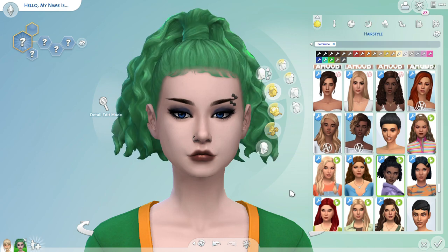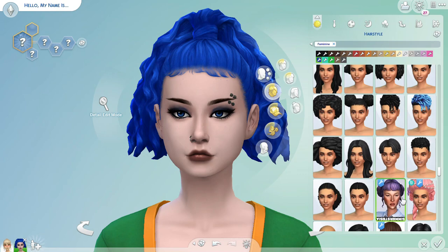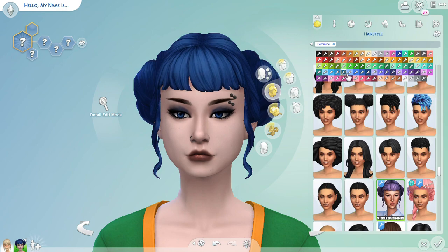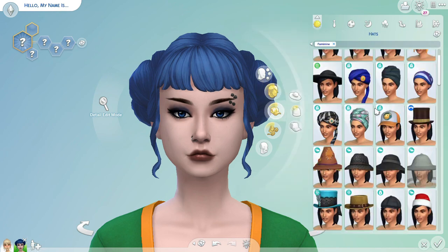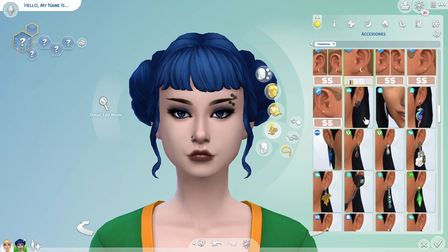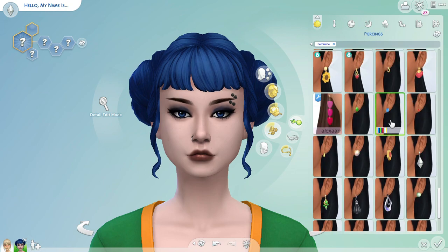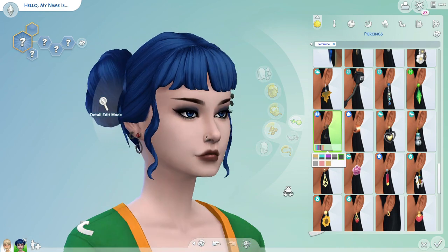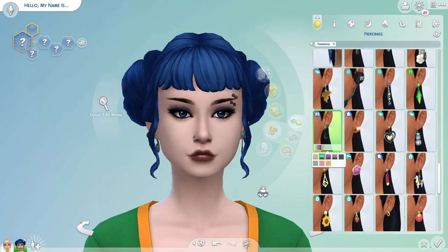For her hair, I wanted something very fun and edgy. I ultimately decided to go with these custom content space buns. They were so perfect and there are so many color swatches — I was very glad I did not have to use the Maxis blue hair color because it is way too bright for our Grumpy Bear. And this just fits so perfectly. I also wanted to give her some fun alternative earrings to match with her facial piercings, and I think these ones from Realm of Magic are amazing — especially with the black metal and the blue gems to match Grumpy Bear's blue.